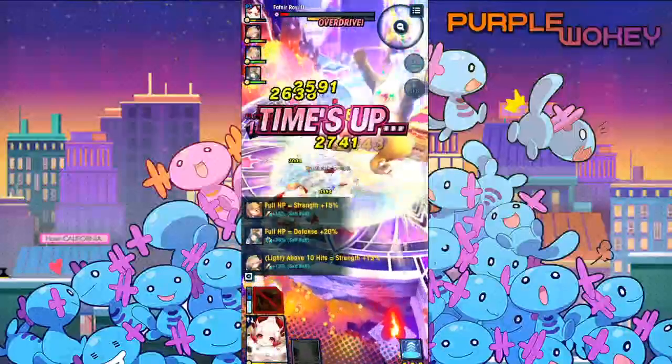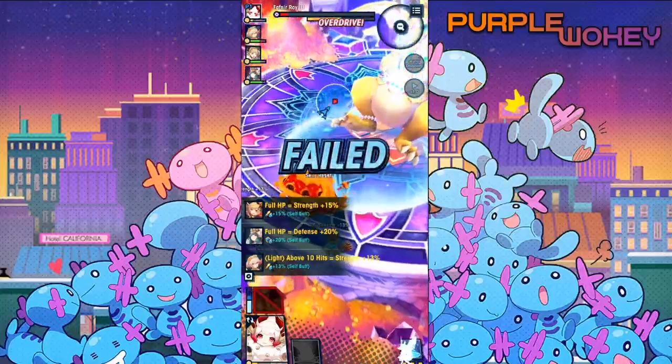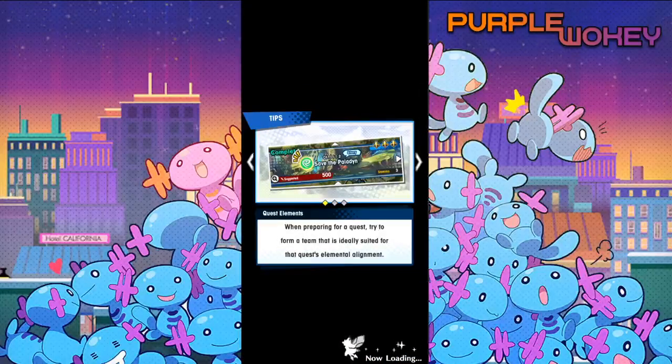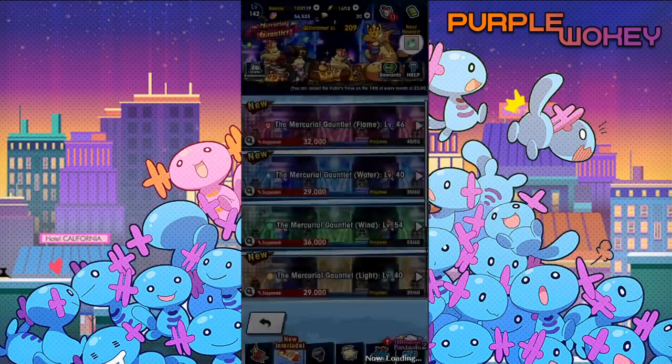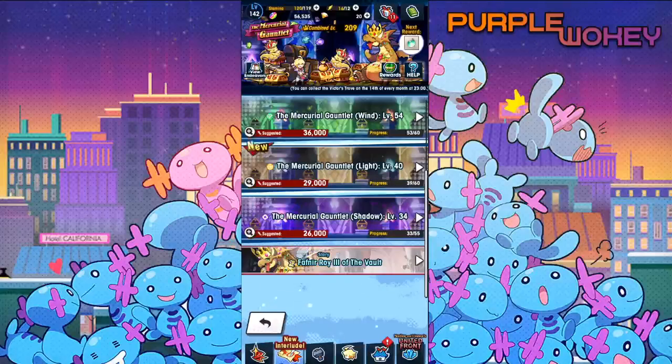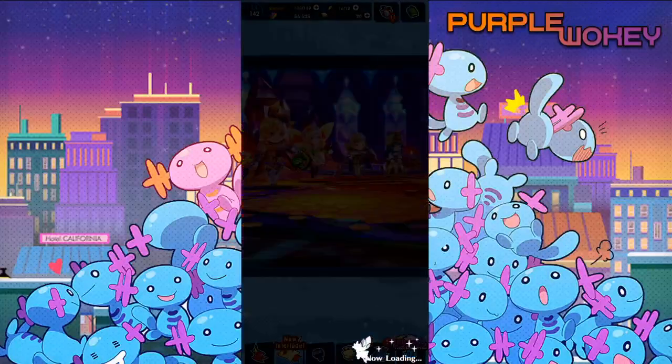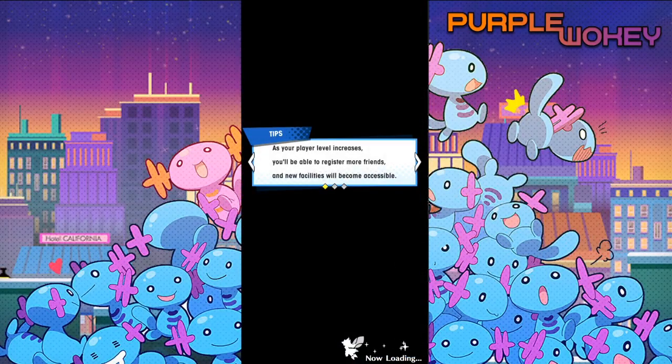No, it looks like we're not going to make it. Usually when I've mana-spiraled characters at this specific level, they've never had a problem dealing with the low level — this is not a very hard part of the Mercury Gauntlet at all. This is kind of insane.